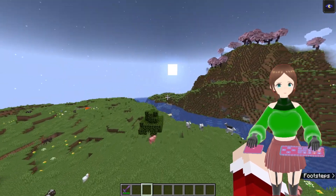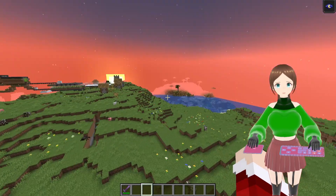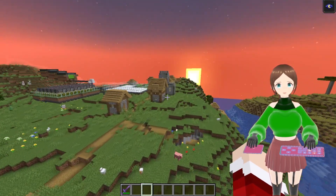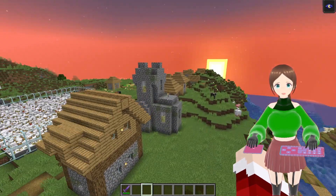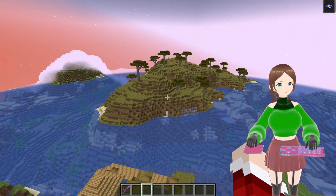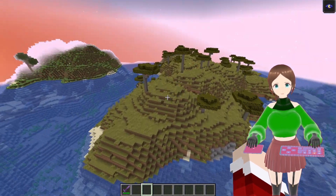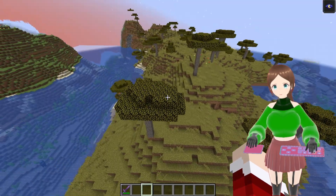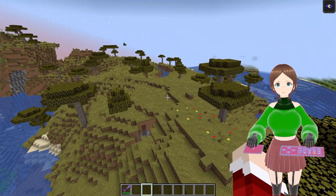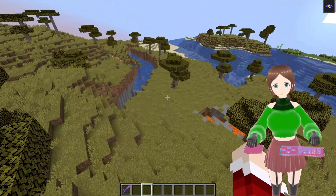First of all, what we're going to go looking for is a specific biome, which happens to be right next to my village. We need the savannah biome, because that's apparently the biome that the newly implemented feature is in.